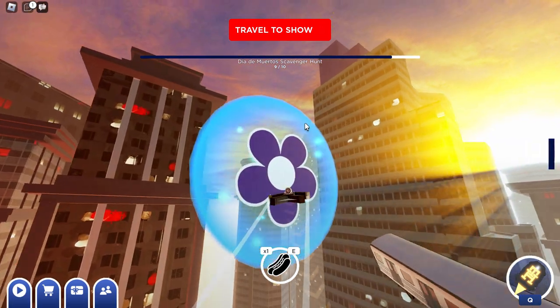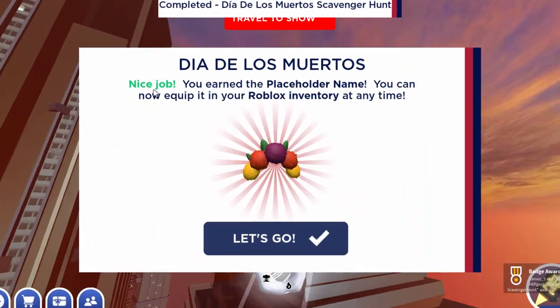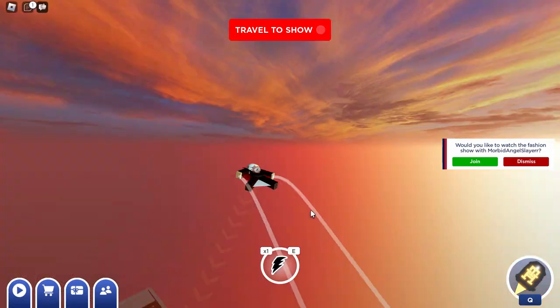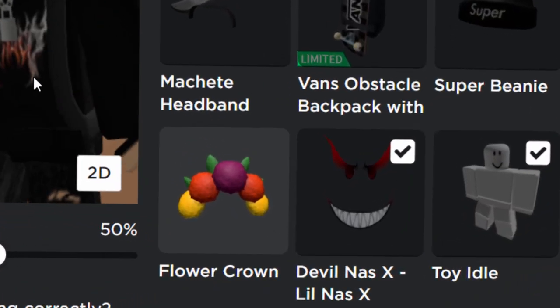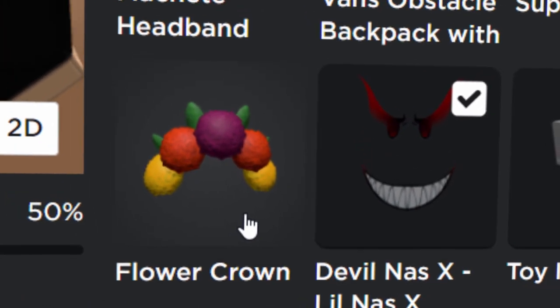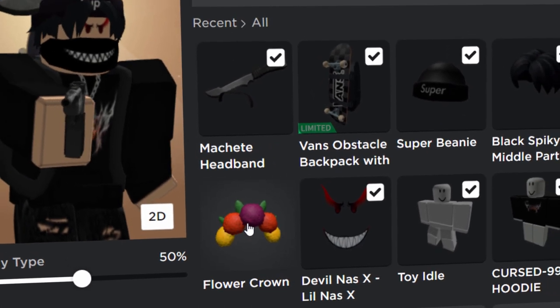Pretty easy, not too difficult. Hopefully you guys were able to follow that. Once you collect all of them it says: 'Nice job, you earned the placeholder name.' And your avatar now wears a skull — I wish we got this instead, this thing looks a lot cooler. Over in my avatar editor, we definitely got the Flower Crown. So that's basically it. If you enjoyed the video, make sure to leave a like and subscribe, and turn notifications on so you don't miss any more Roblox event videos. Cheers for watching, I'll see you guys in the next one.